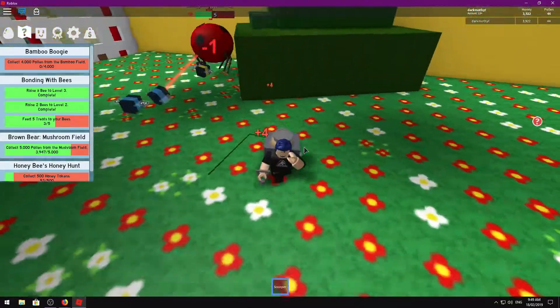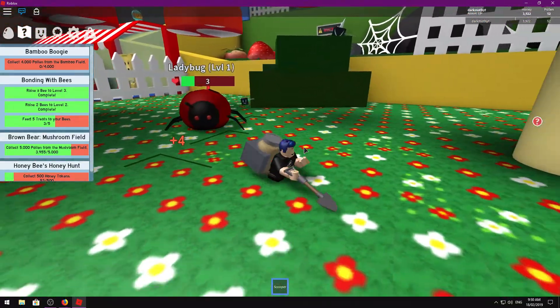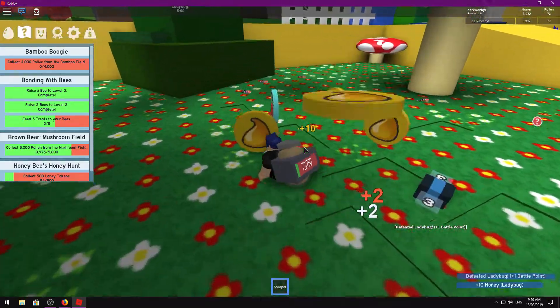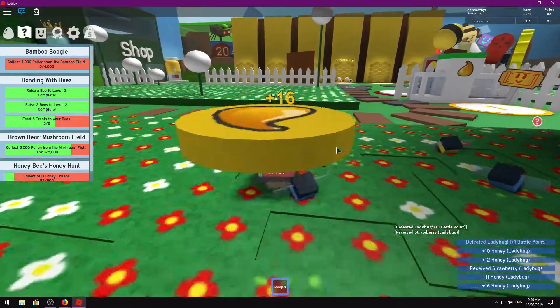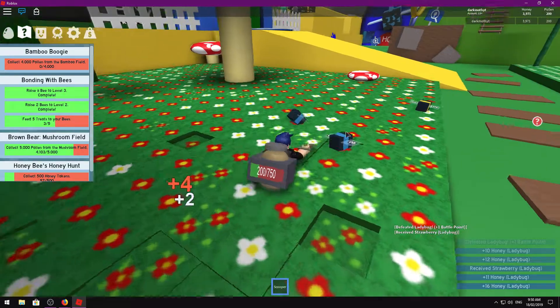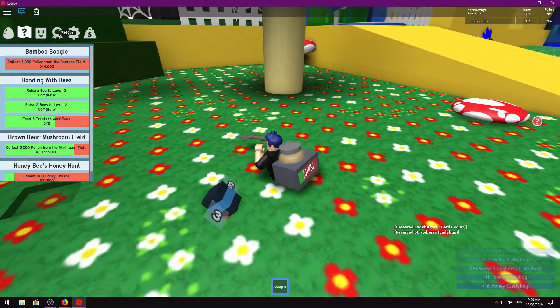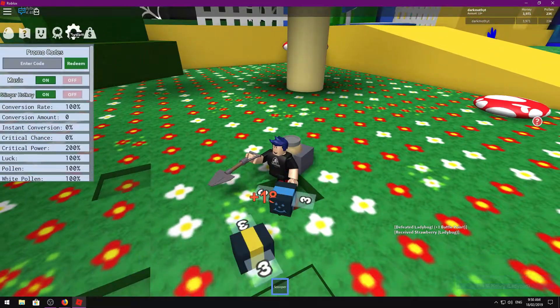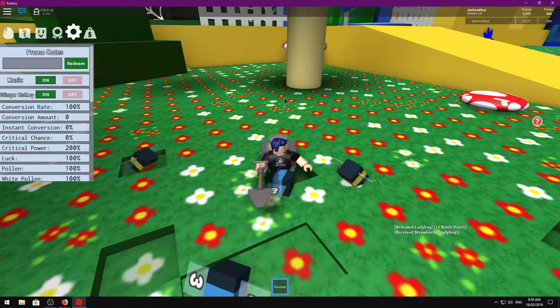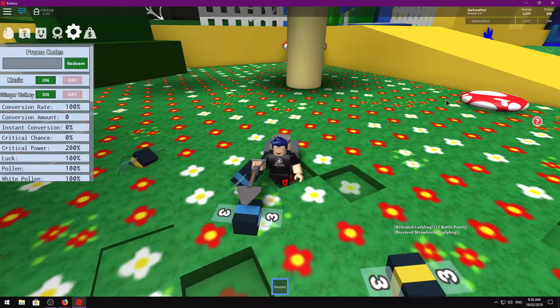For those that don't know, occasionally they'll release codes for the game — sometimes more than other times — but occasionally they'll give you a new code which will give you random things just depending on the code itself. With the codes, what we do is go into the system menu up the top here, put the promo code in, hit redeem, and that will give us whatever the code does.